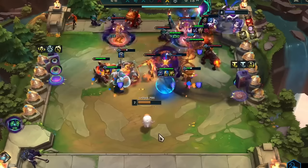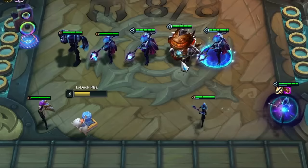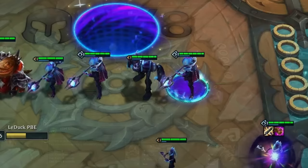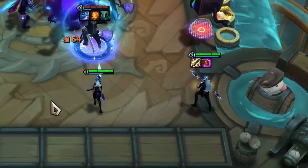Now it's quite tempting to simply fill up your board with only EDM units, but unfortunately this strategy won't work. The way the trait works is that only the strongest of each EDM unit will transform. For example, if you sample Zac and you have two Lux, then the one that has items is considered the strongest and will transform into Zac. The other Lux won't be affected.